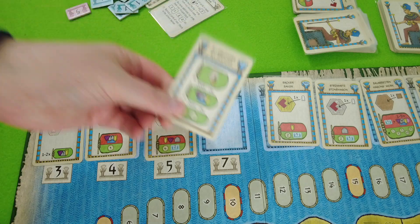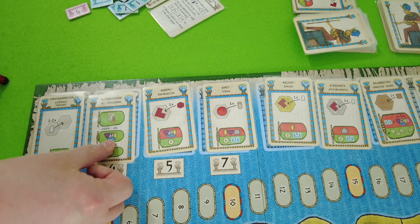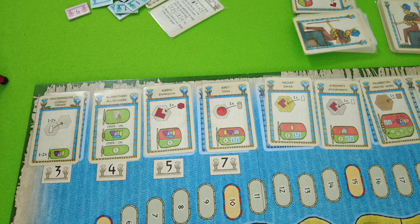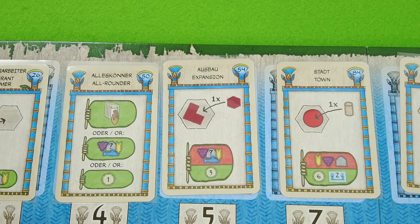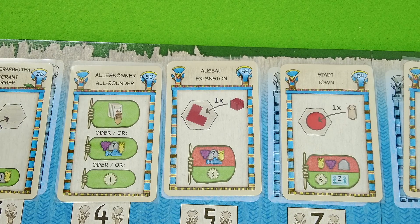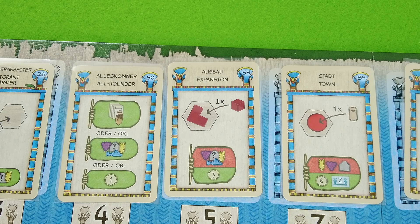We're spending $7 — definitely very expensive — and taking it right into our hand. The next card revealed is the 50, the all-rounder. The town also got more expensive. The 50 is very nice — it's the all-rounder. We can grab a card from the top, use a card, gain any one resource, or get a victory point. That's really a helpful card. The first card in the row allows us to take the topmost card of the discard pile into our hand, before placing the all-rounder there.